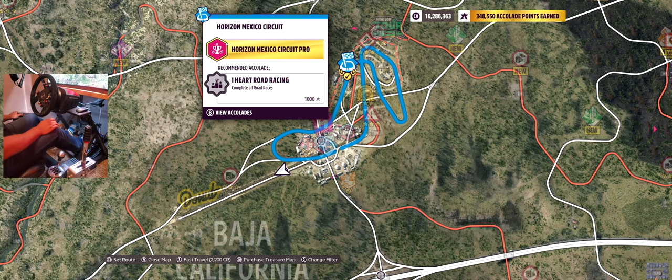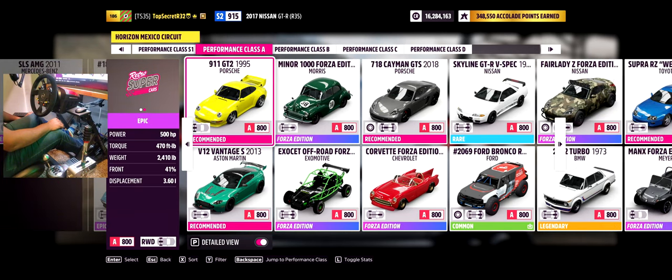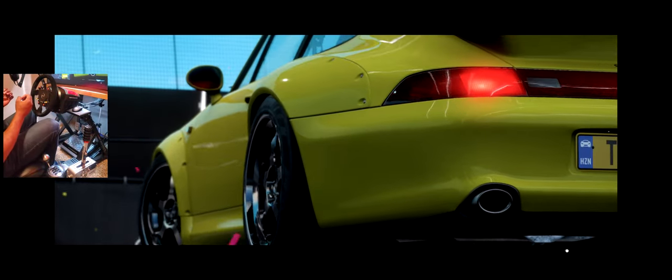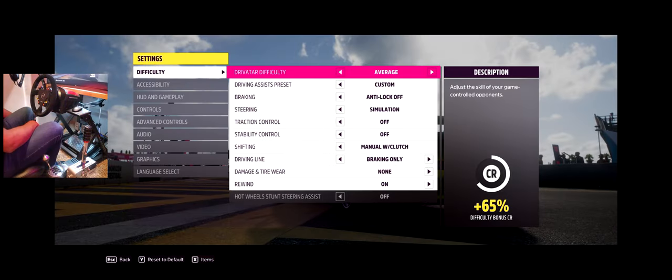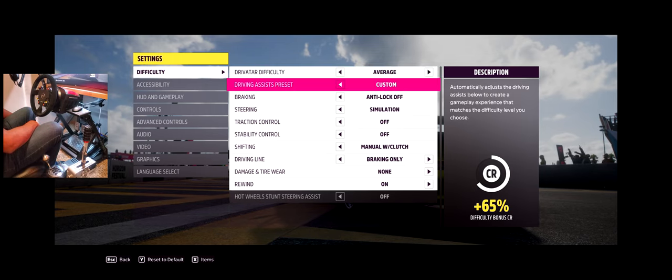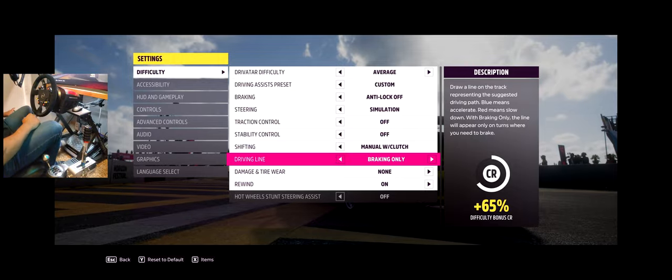For me right now to comfortably race, A class is pretty much where I'm at. So why not take this Porsche 911 GT2, 500 horsepower, wide body - it's beautiful. Ever since playing this game on PC with the wheel it's gotten a new life for me. I'm on average driver difficulty, simulation steering, traction and stability off - I just need to know where to brake.